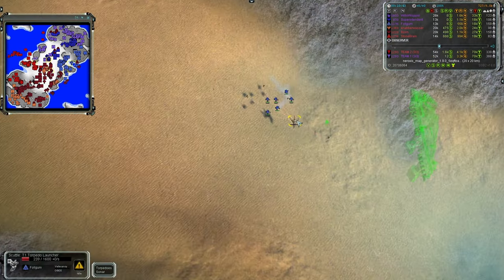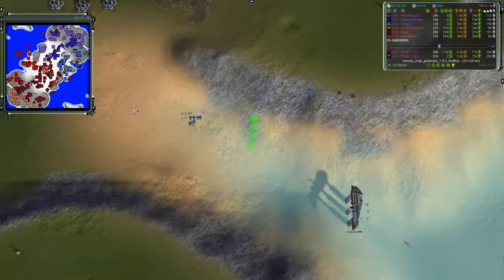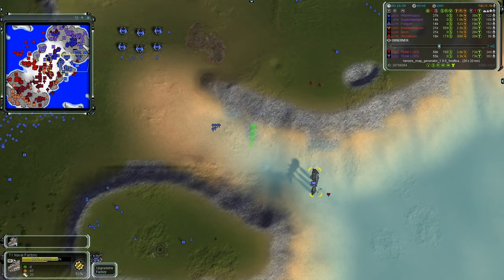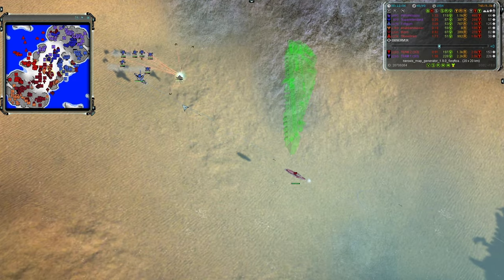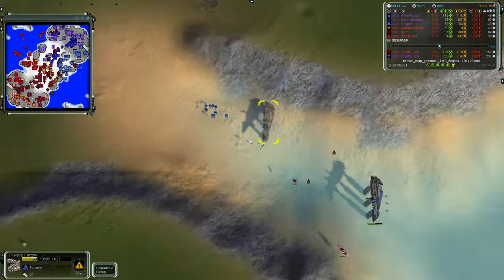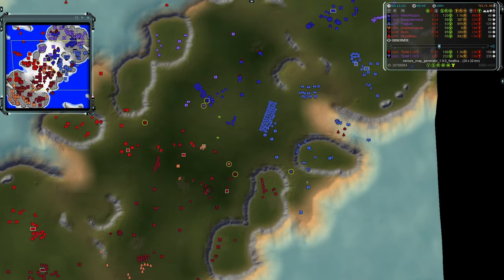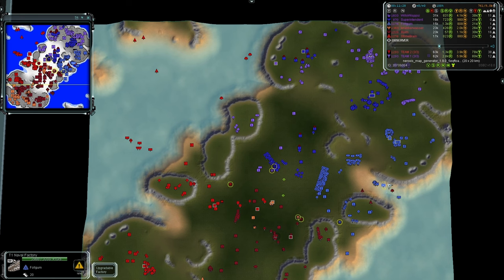Fulgum plans to build a T1 torpedo launcher further back and then a second factory, though that'll make pathfinding tricky in the channel. He really should just cancel the T2 upgrade and save the mass. His attack sub goes for the torpedo launcher — probably not a good idea getting close to it. The sub gets launched out and sinks. This push from Bjorn won't matter much; he should have destroyed the factory first, then gone for the torpedo launcher.